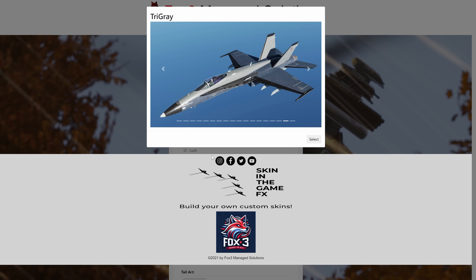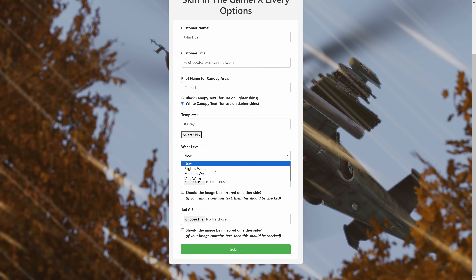The next thing we're going to do is the wear level. It can either be brand new with basically no wear, slightly worn, medium wear, or very worn. If it's a National Guard plane it's probably very worn; if it's been in a little combat it's probably slightly or medium worn. I'm going to go with slightly worn in this case.